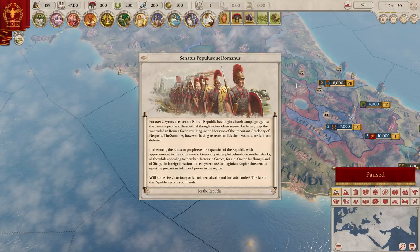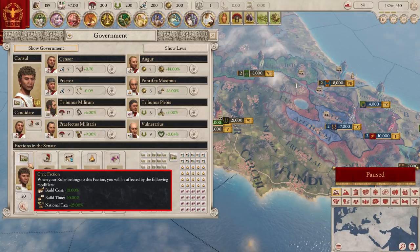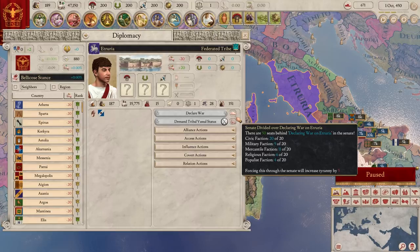Republics don't suffer the instability of a monarchy. Republics have a Senate whose seats are held by different factions. Each faction brings different bonuses and sometimes penalties when in charge. The downside is that you need the Senate's approval to take certain actions, including declaring war.